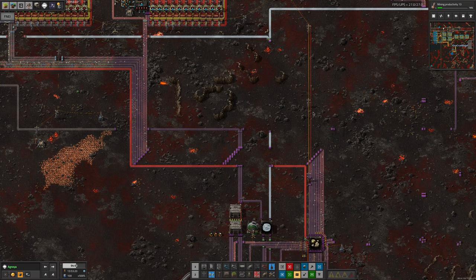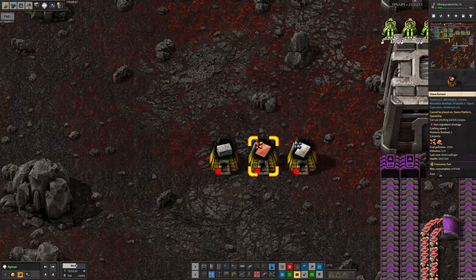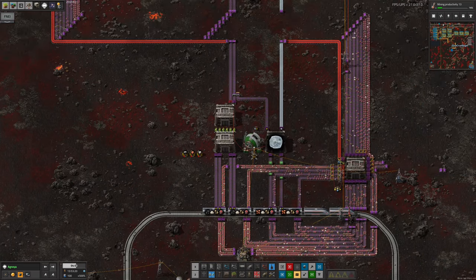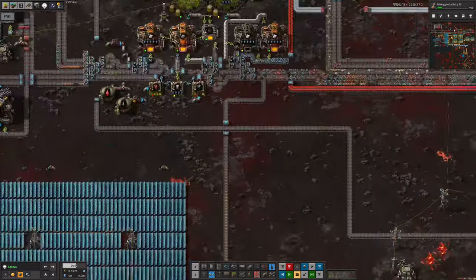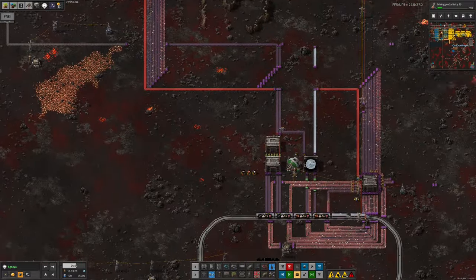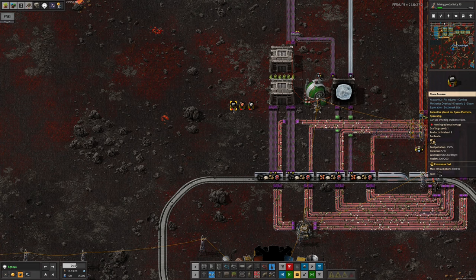I ran into a couple of minor issues during the upgrades. The first was quite silly - I didn't bring enough arithmetic combinators, so I ended up making them by hand, needing stone bricks, copper plates, and iron plates. I used little furnaces fed from the trash system, which has plenty of iron ore, copper ore, and stone - taking in iron to be made into steel to make barrels for fluids.